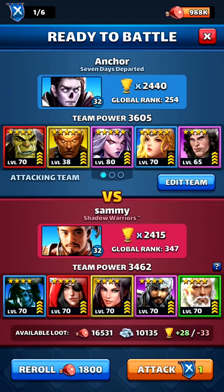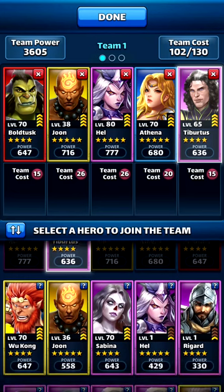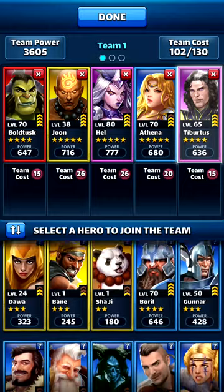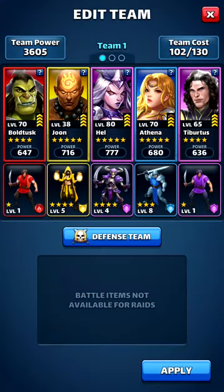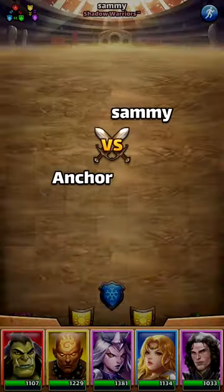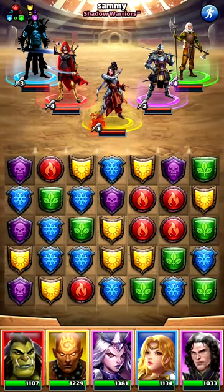I'm going to show you a really good method here. If you have a slightly weaker team, instead of Tiburtus you could also run Sabina fully leveled. Typically you want to have multiple colors against the tank, and also mentally note that I have no greens — not really a worry here. The way your team is placed, it's not end of the world, but typically you don't want double purple next to each other.